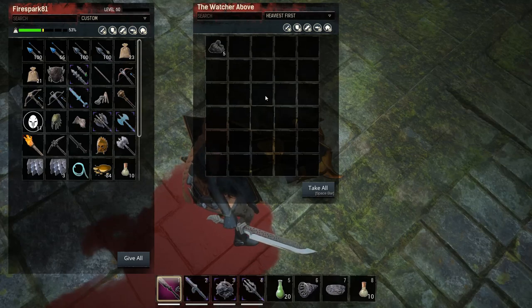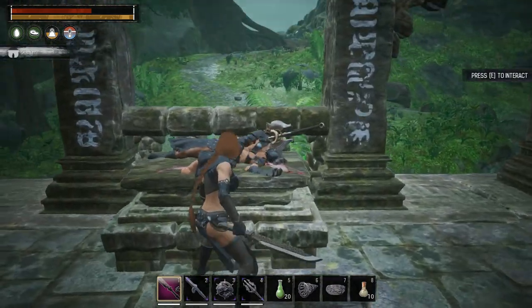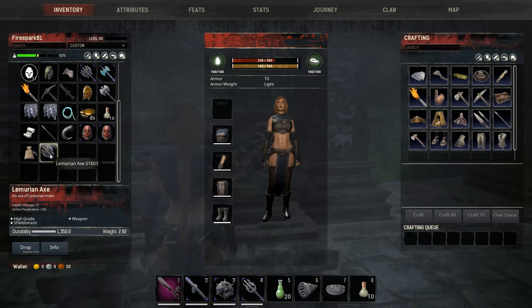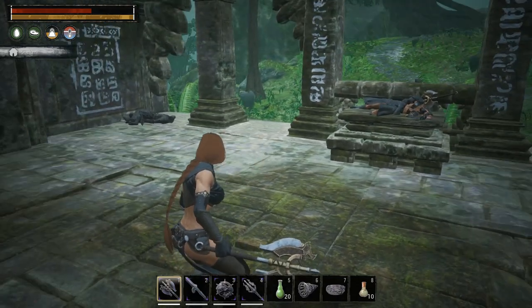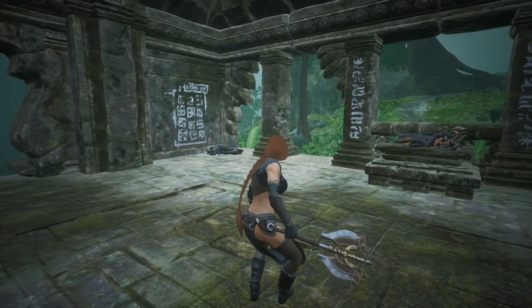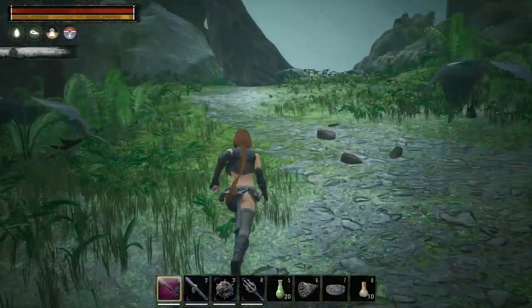There's a tablet over here — interact with it and you'll learn the Lemurian Axe. It does 51 damage, 13 armor pen, and all the usual stats. Nothing too crazy special from this dungeon — just normal weapons. They look really well done and the modeling is great, but it's just a normal axe.